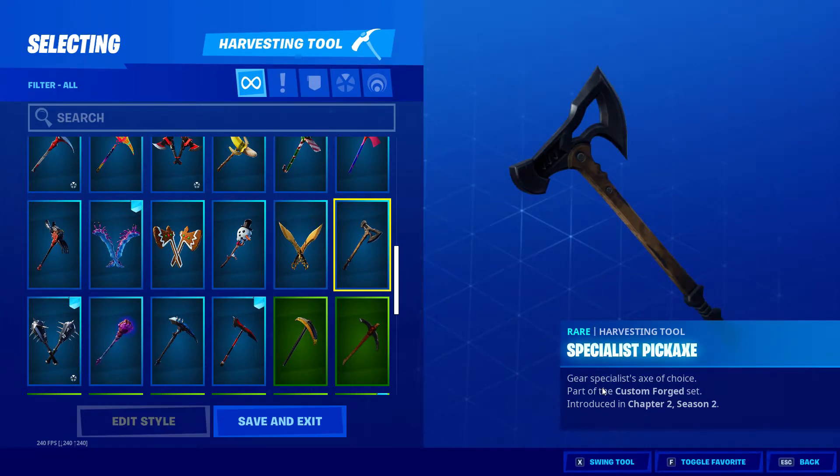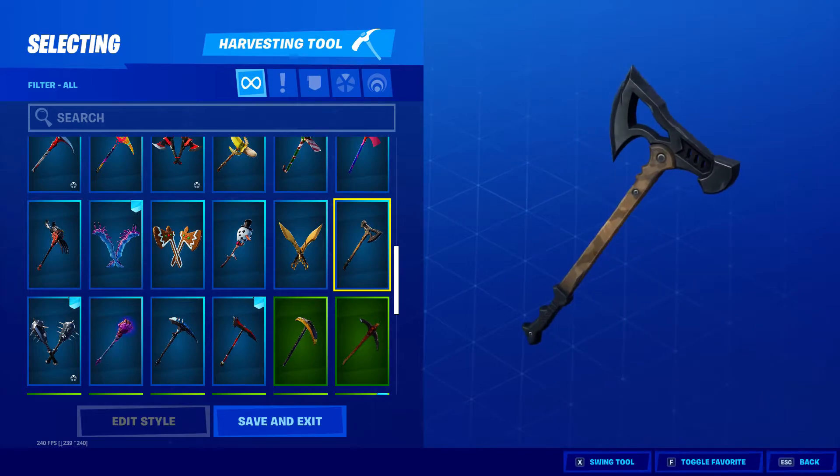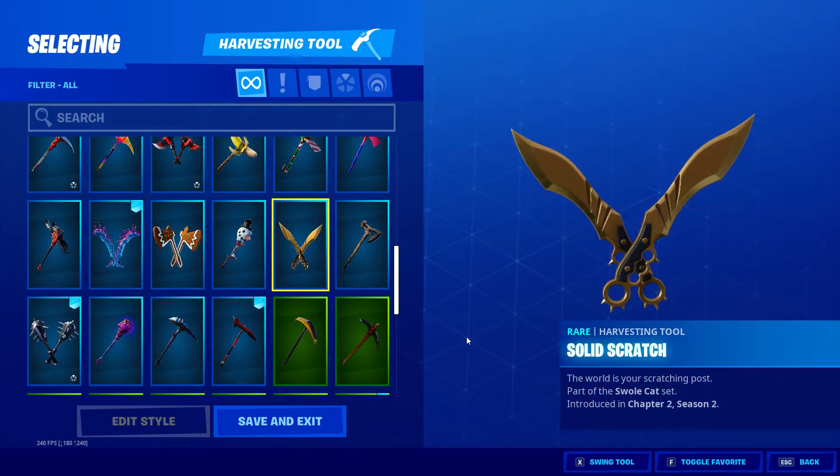Specialist Pickaxe, Custom Ford set, Chapter 2 Season 2 — quite like this, just a normal axe. Solid Scratch, Swole Cat set.